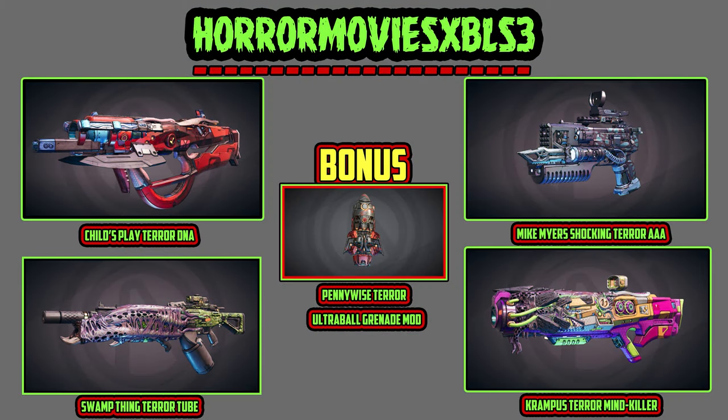So check it out — this horror movie x Borderlands 3 weekend lineup: the Michael Myers Shocking Terror Triple A, the Krampus Terror Mind Killer, the Swamp Thing Terror Tube, Child's Play Terror DNA, and a bonus item — the Pennywise Terror Grenade Mod. So insane this weekend.